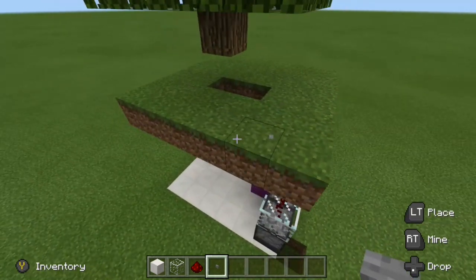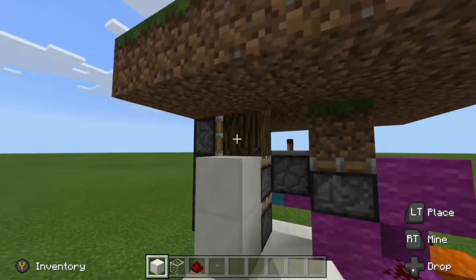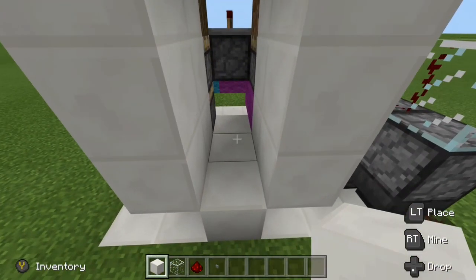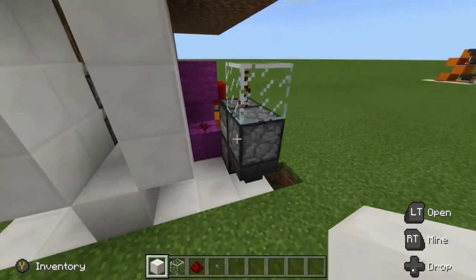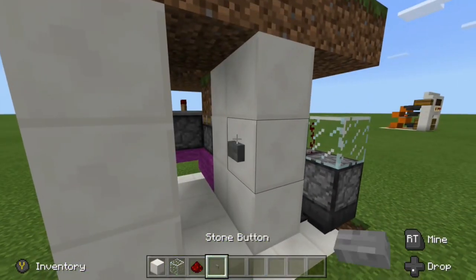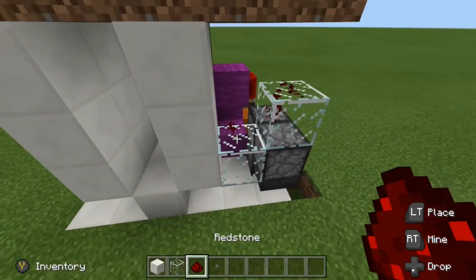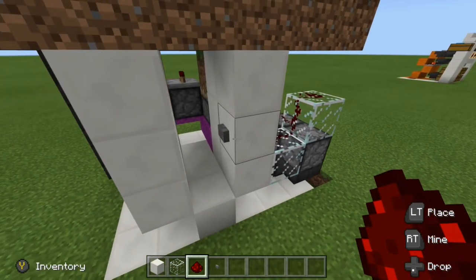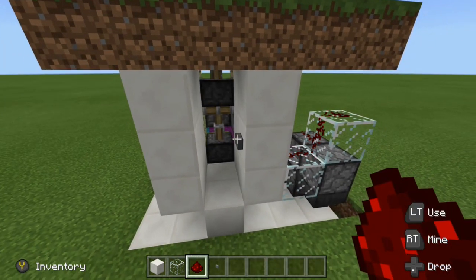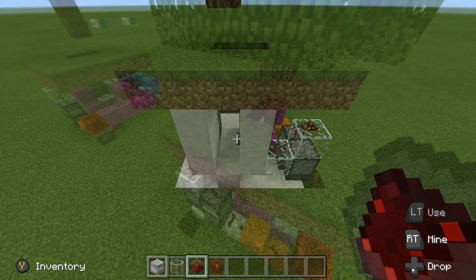From the inside, we need to set up our little hallway — just like this. On the second block out in parallel with this dropper, place your button there and place a glass block right against that dropper, then place redstone dust down just like that. We press our button from the inside — there is our extension — and then we press it again to get our retraction.